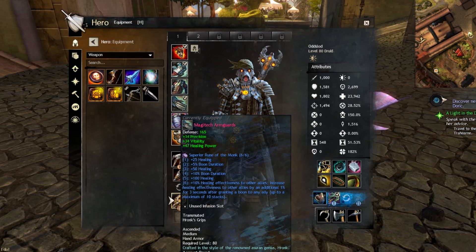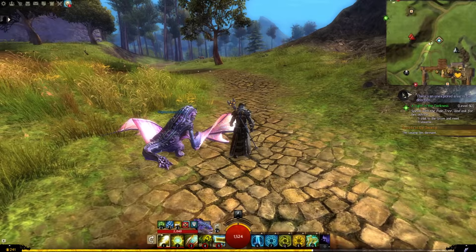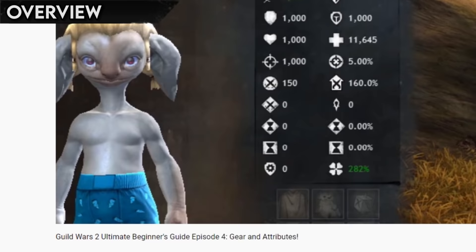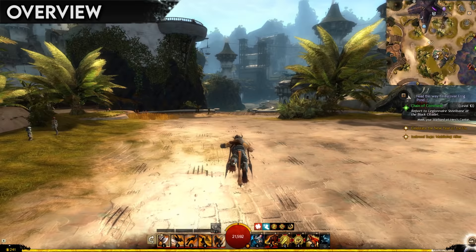Developing your character is a key part of the Guild Wars 2 role-playing experience. But how will you do that if you don't know what any of the important numbers and words mean? Fortunately, this video is here to save the day. As the title suggests, this video is divided into two broad sections: gear and attributes.